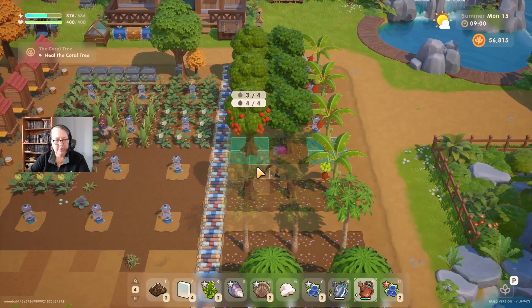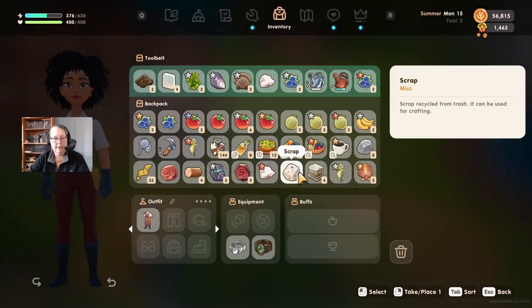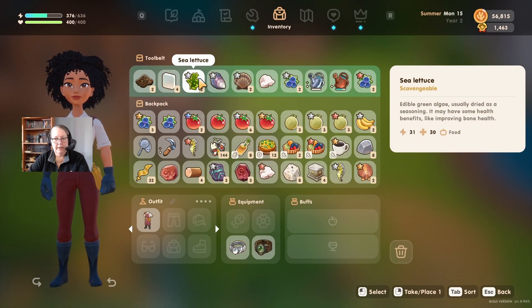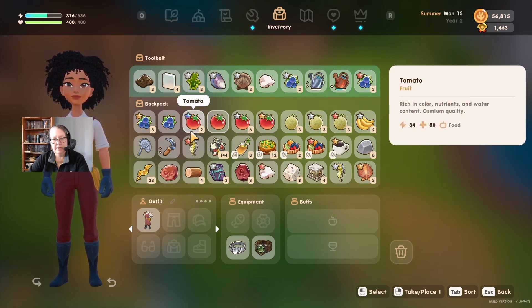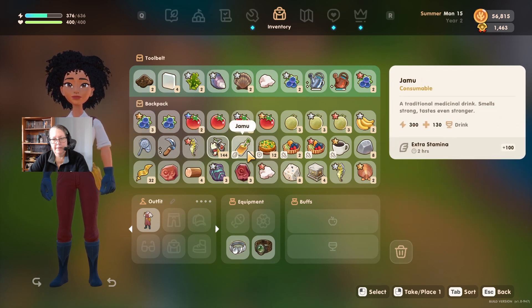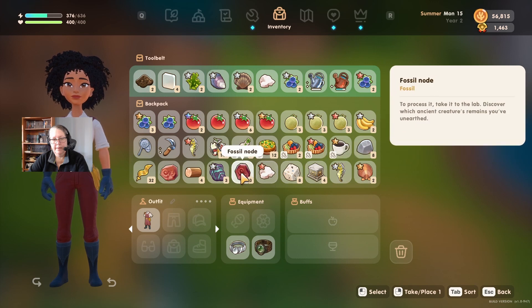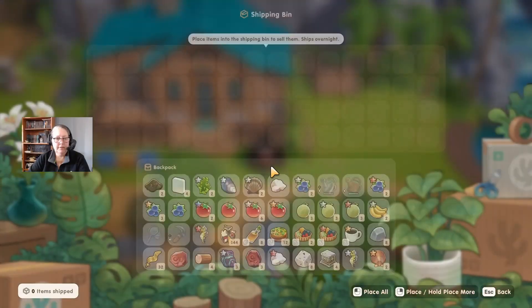My inventory is full - say it ain't so. Let's see what's in our pack - a bunch of stuff. Do I need anything that needs offering? No. So let's see if anything needs pricing.